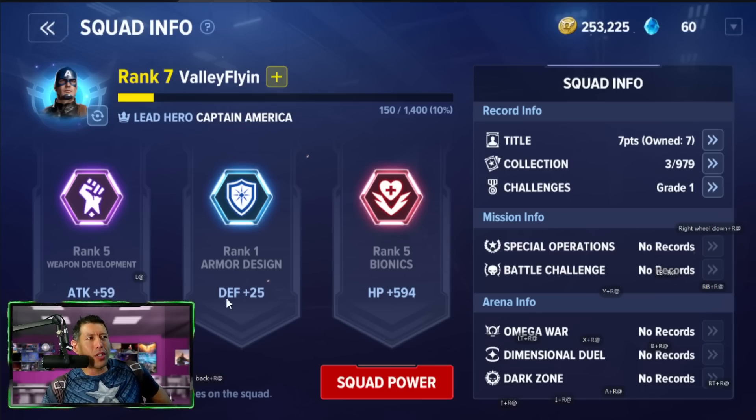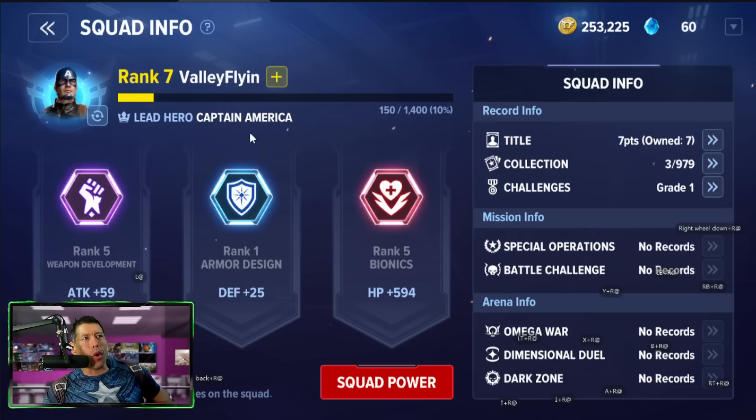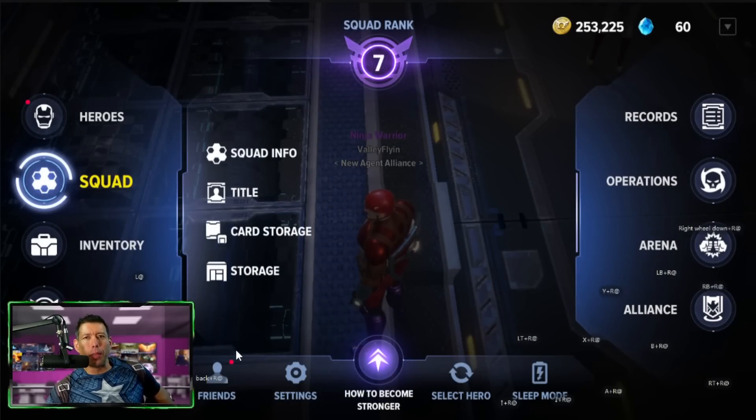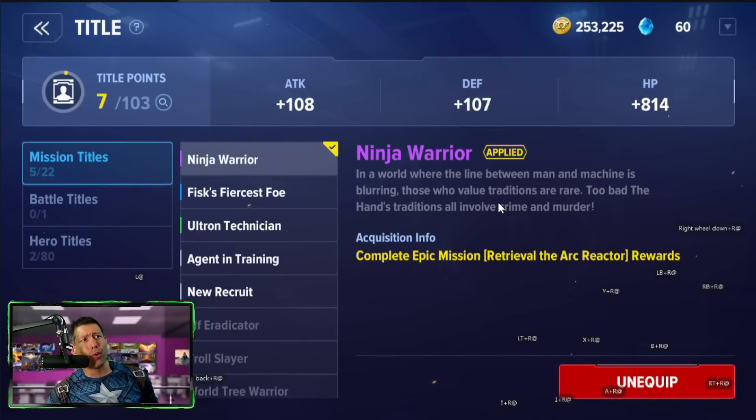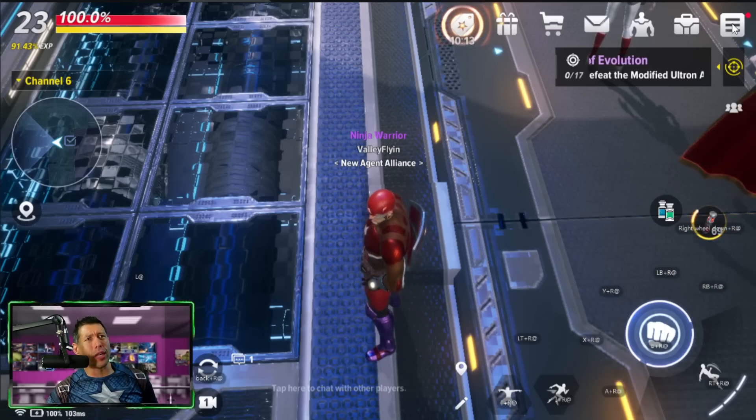The potential system lets you increase your attack, defense, and HP — I'm doing an even build right now, though that may not be optimal. The squad info panel shows account-wide bonuses: attack, defense, HP, and squad power all going up. These are permanent for your account, not just one character, which is another reason to focus on leveling one character. You can also unlock titles like Ninja Warrior, Fist's Finest, and Fiercest Foe as you progress.